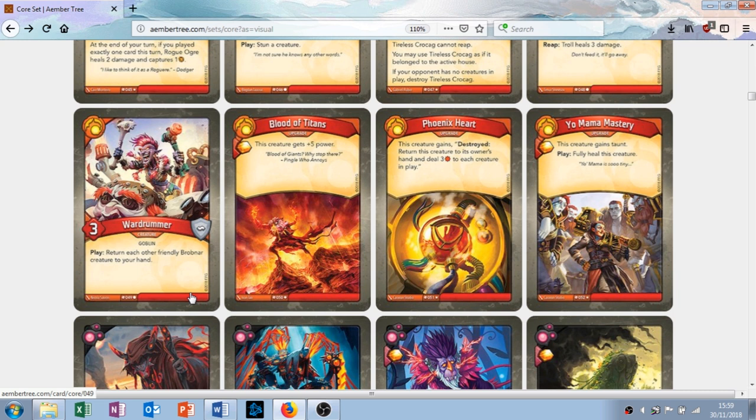Blood of Titans is the first upgrade. It gives you plus one amber when you play it and this creature gets plus five power. Put that on a Troll and you've got a 13 attack troll — put it on one of your goblins and you've got an eight attack goblin. I like this card. You get amber for playing it, which is always good, and it buffs your stuff up. It's uncommon so you're going to be getting a fair few of them.